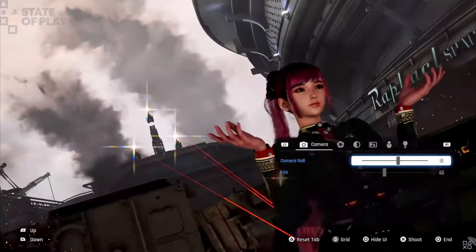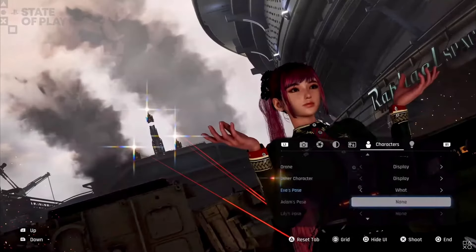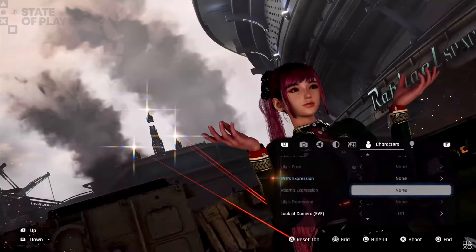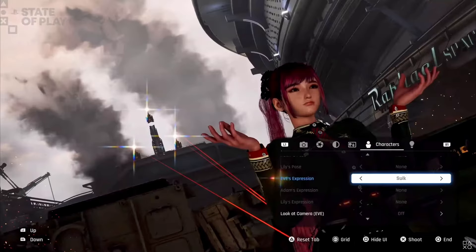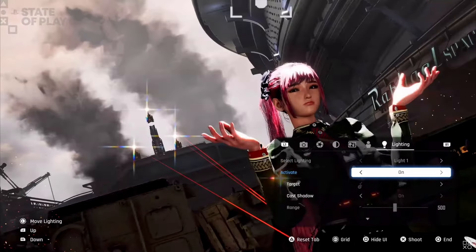With the rotation adjusted, the preview goes back into the characters tab and toggles through EVE's facial expressions — and we see some good ones. First we see Smile, with a slight and innocent upturn of EVE's lips. Then a really cute Sulk. We get a couple more expressions: Sad, and then EVE winks and purses her lips with Kiss. The preview comes back to Sulk, and then we get to see some of the lighting options.